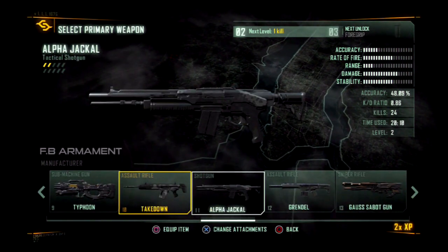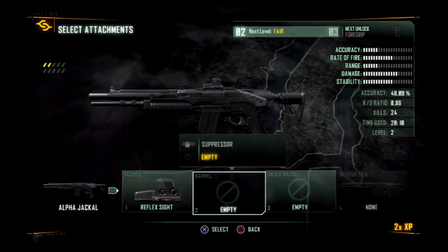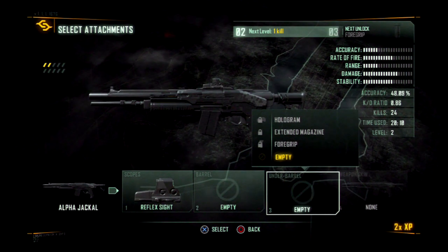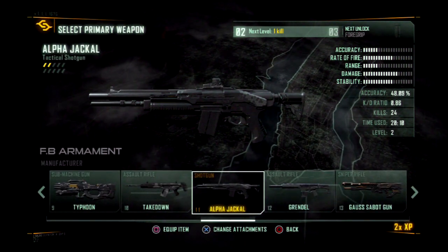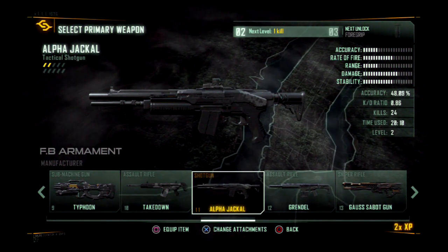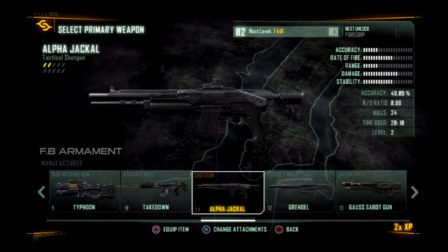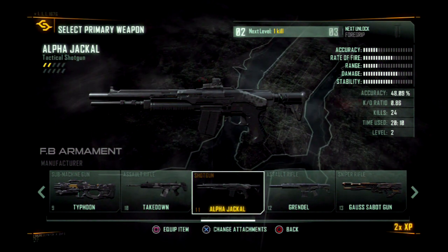We have the Alpha Jackal. Now what I've found with this shotgun — you don't need to put a sight on it. Shotguns don't need sights. What they do need is to be used for what they're supposed to do. Look at the damage output. One thing I've found with this shotgun is that as fast as you can press R1 — or whatever it is on PC or Xbox — that's how fast it fires. So it's a very good shotgun.